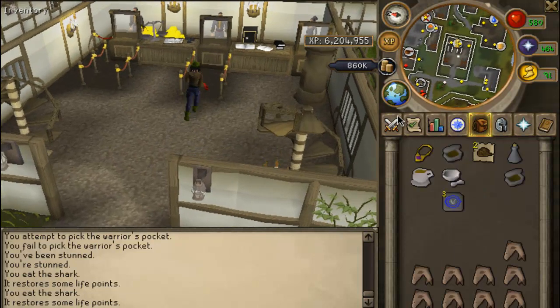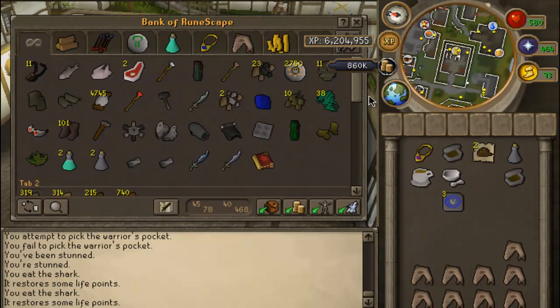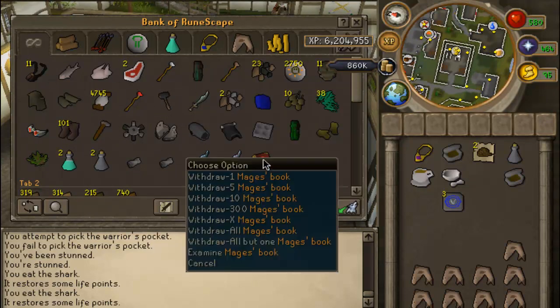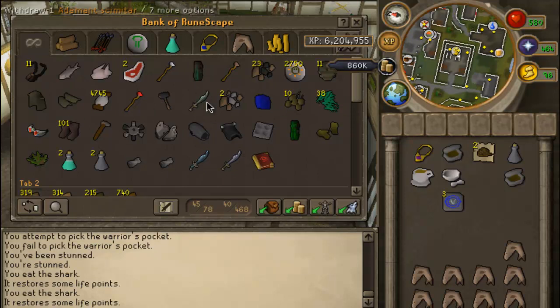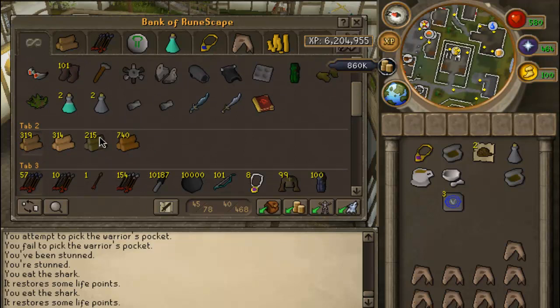Pretty awesome, right? Let's go ahead and check my bank. I got all this junk here that I really don't use — I just got my Mage's book, and all this junk is from when I first started this account. Kind of just kept it in my bank. I also got some extra items from Firemaking, I'll probably just keep it in there.